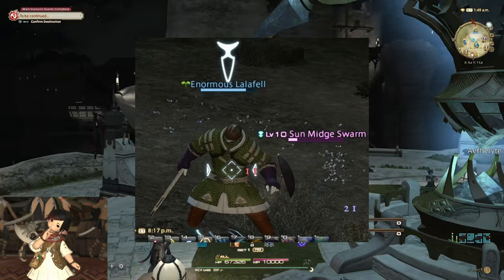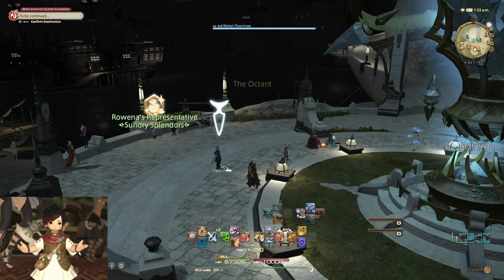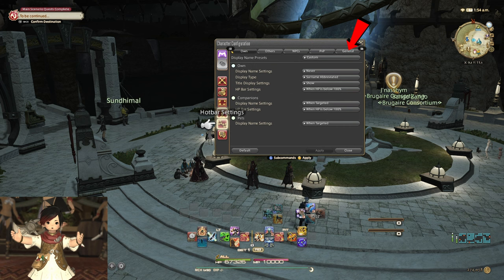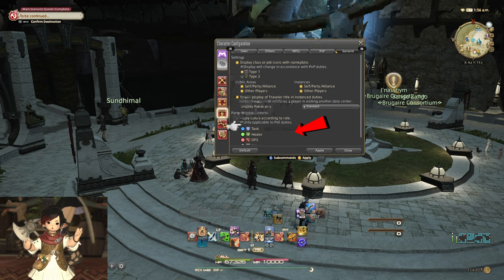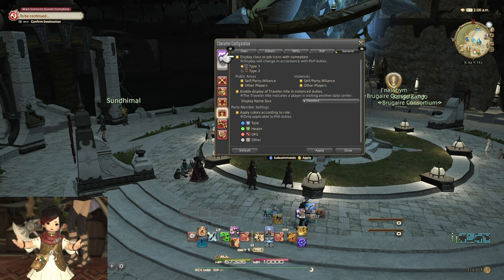But then again, at times seeing someone's clever name can enhance your experience too. Personally, I keep full names on, but hide all player names unless targeted. This makes it so that the overworld feels clean, but I can still browse through silly names if I ever get the urge. There are also options to change how names appear when you're in a party or in your chat window to increase clarity. You can customize the color of party members' names to correspond with their role, and even add an icon to correspond with their class or job. If you're one of those players that always seems to be out of range of your healer, turning this on might be helpful so you'll never lose sight of them again.